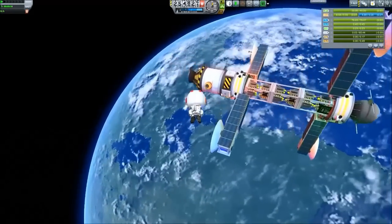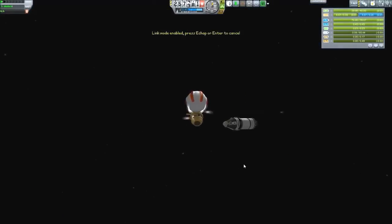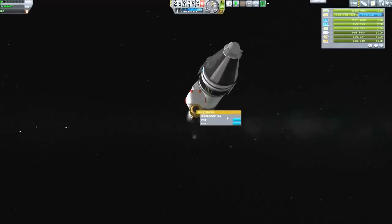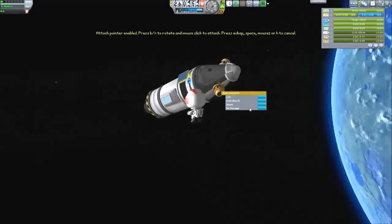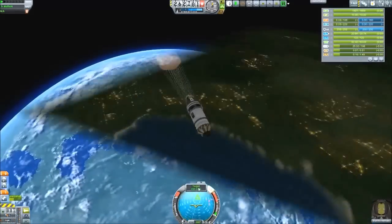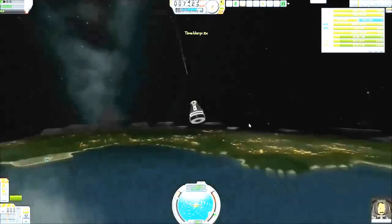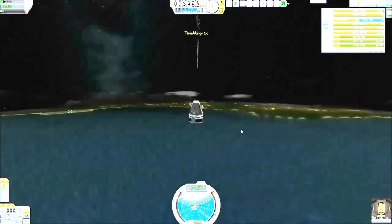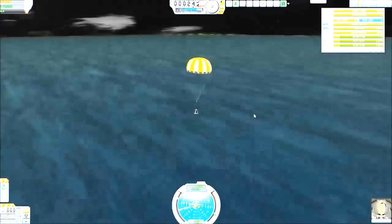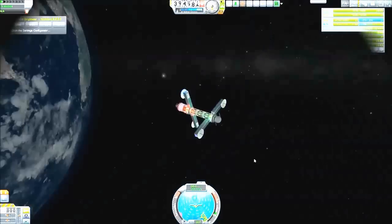You have to be really careful when you attach things next to each other — always turn off SAS and of course RCS. Here we went back up and retrieved the connector for the pipes, and now it was just time to head back. I promised I'd frack things up and I did, as I lost parts of the craft returning to Kerbin. However the most important part — the pilot — is still alive and safe.